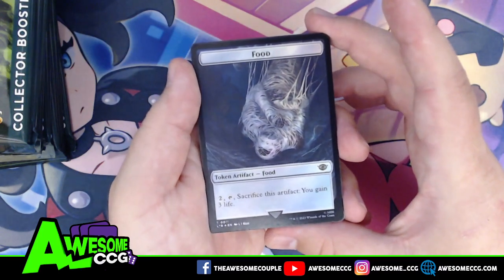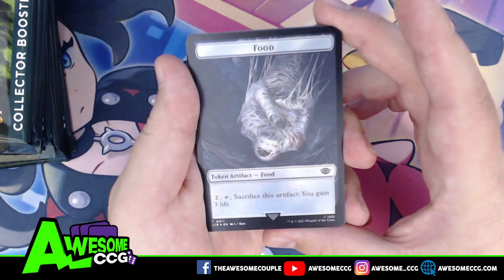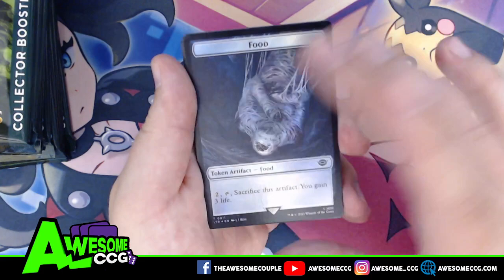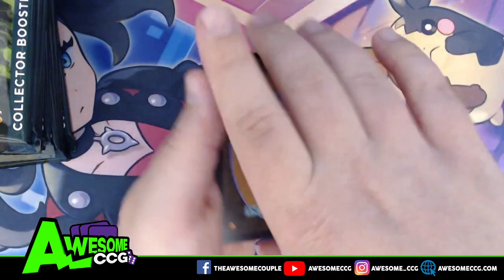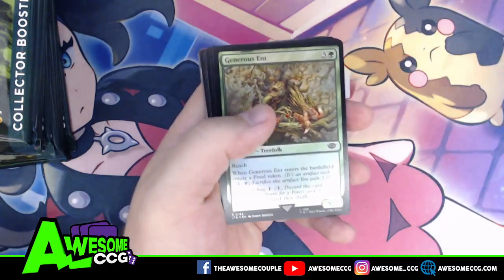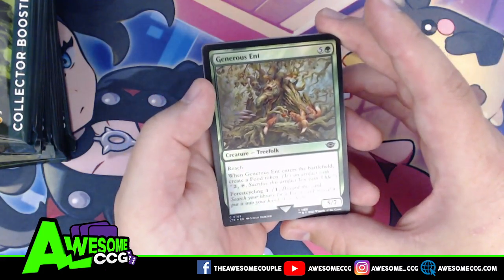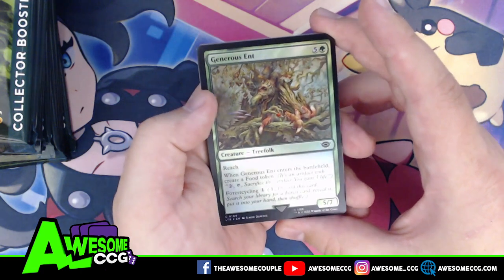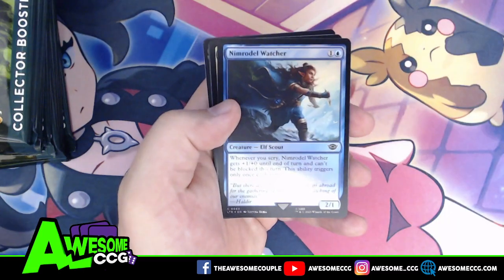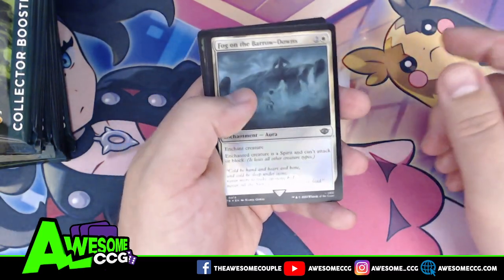Here's a food token — if you're wondering why that's food, it's Shelob having turned somebody into a snack. Moving along: a Battle-Scarred Goblin. Goblins and orcs are pretty much interchangeable in Tolkien's fiction, but for the game they made them slightly different so you can get different creature types. We also have a Generous Ent, Nimrodel, Watcher in the Water, and Barrow-Downs.